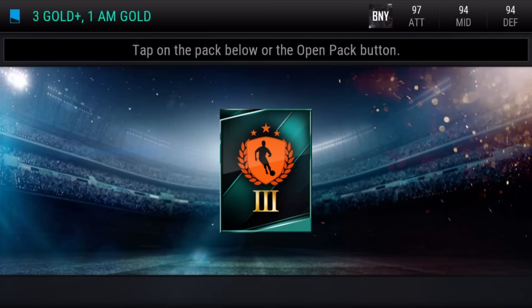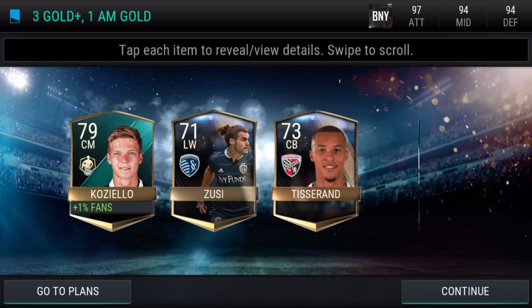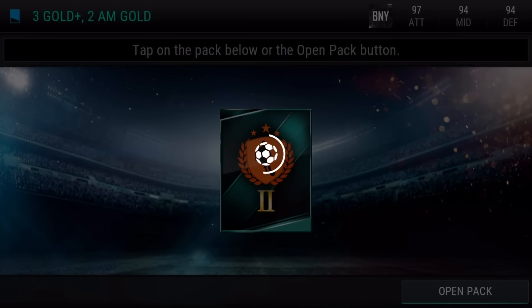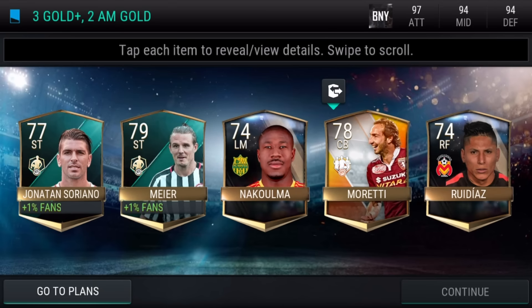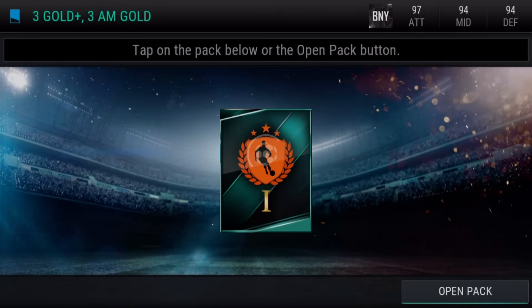Let's move on to the Orange Pack. The next Orange Pack is the 3 Gold Plus and 1 AM Gold. Definitely in this Orange Pack there will be much more probability of getting an Elite Card, so hopefully the pack luck will be much better. Now it's the 3 Gold Plus and 2 AM Gold — can I pack an Elite Card? We packed a Gold version Team of the Week player. Not really good, moving on to the next one.